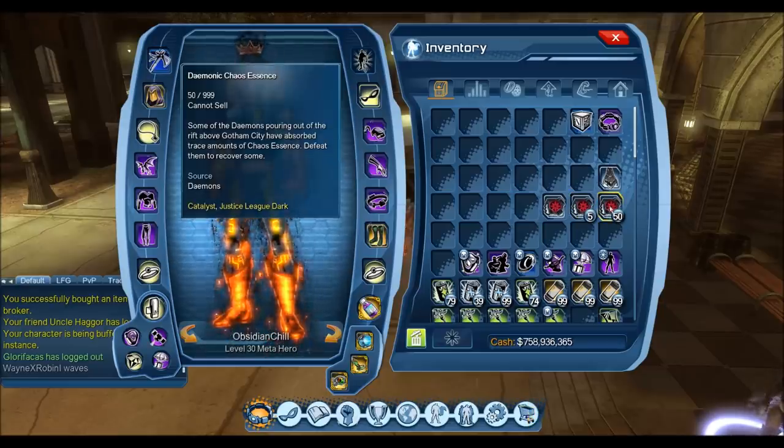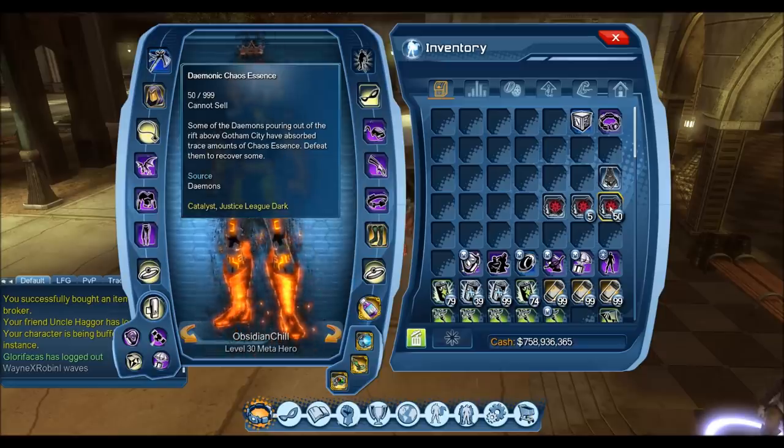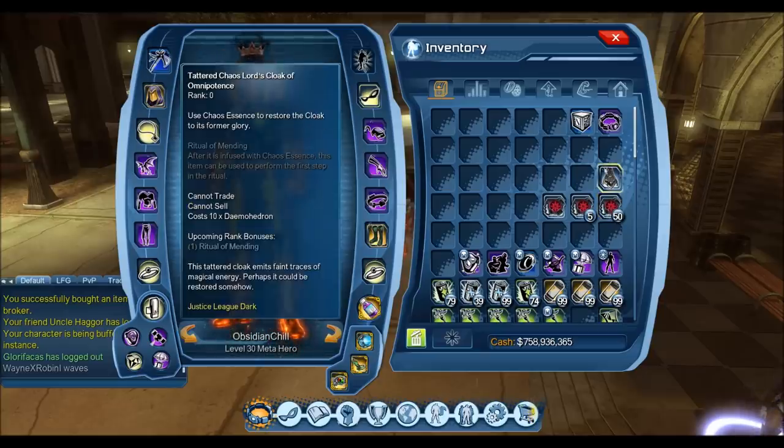The next one is the Daemonic Chaos Essence. This one's source is daemons — basically anywhere in this DLC where you have to kill a daemon, so in Shattergotham in the open world content. The easiest spot to farm this is outside in front of the museum on those steps where the fountains are. There's all those groups of daemons. Once you kill them, they have a chance to drop the Essence there. This is very common.